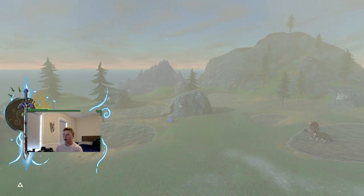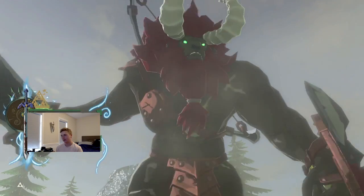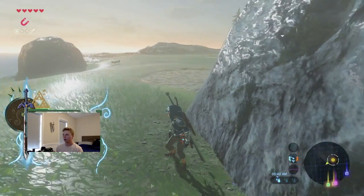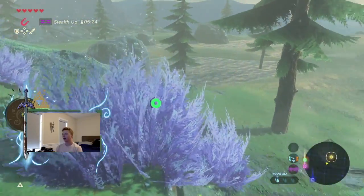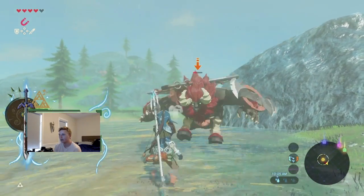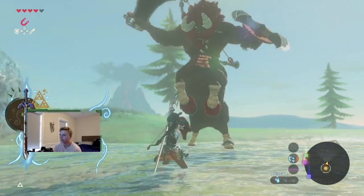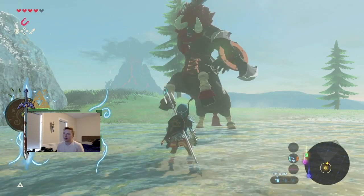There should be a Lynel up here. Do we have to go all across this area and just collect this? You just have to be really sneaky and all that good stuff. Did he spot me? Where is he? Oh shoot, he spotted me. Yep, that's what happens when you get spotted by the Lynel — just a one-shot death. Really fun stuff. I accidentally called for Sonic. Alright let's go. We don't have enough weapons to do this. No, just kill me please. Perfect.